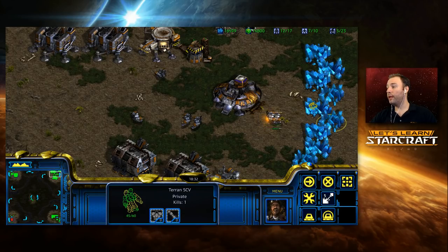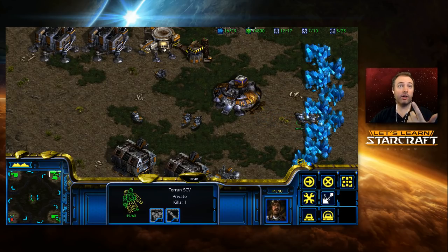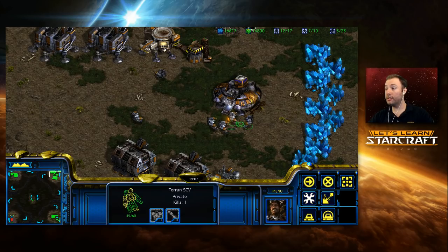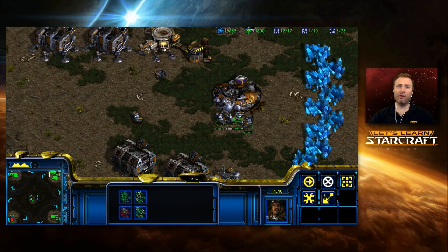There was a very famous series between Nada and Goodfriend — both Terran players playing on Arkanoid — where they literally did identical builds, except Nada just seemed to be slightly ahead. The reason he said why is that he was doing this kind of microing with his workers early on. As the game continues, you're absolutely not going to want to be spam microing your workers. But at the start of the game, doing these little micro tricks is very nice in terms of accelerating you to an extra 50 to 100 minerals at certain timings.